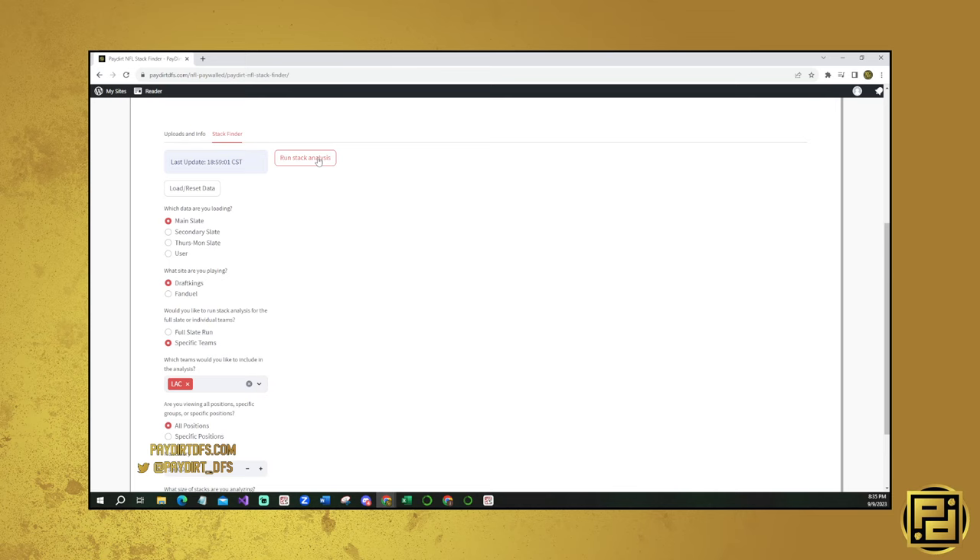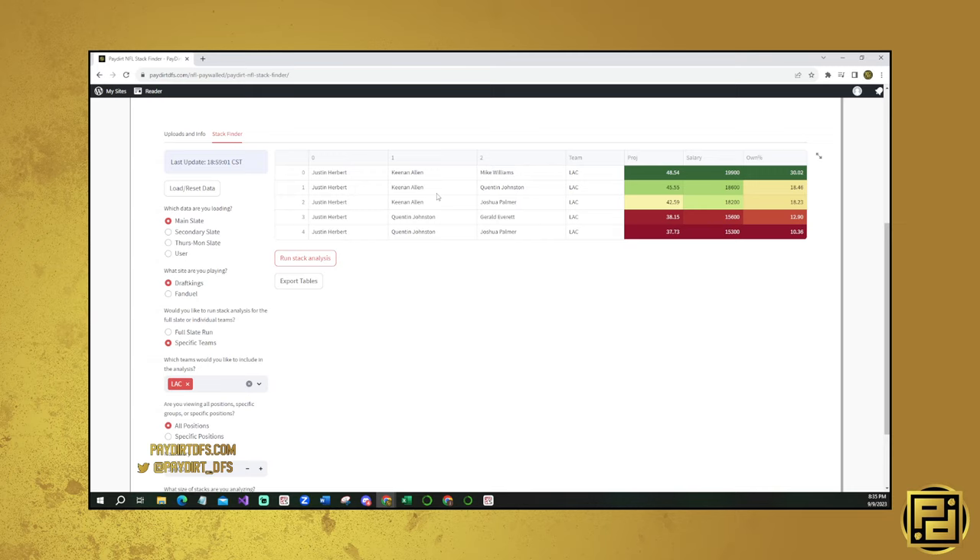The last one is a Chargers stack. There are only five Chargers stacks worth using based on ownership. Keenan Allen is in three of them and Quinton Johnson is in three of them. Mike Williams is only in one - the top overall projected lineup. But when it comes down to it, pairing him with other things doesn't really make as much sense. It's mostly Quinton Johnson or Keenan Allen - and realistically it's Quinton Johnson as the wide receiver two for those stacks.